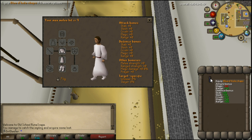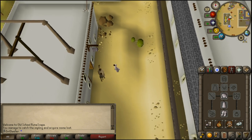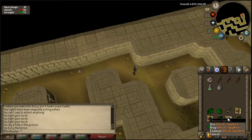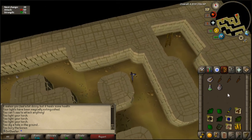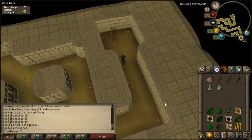After getting eight mithril pickaxes, I finally get the blue d'hide chaps I was chasing. The only item left I'm really looking for is the red spiky d'hide vambraces, but I can't use those until 60 Ranged so it's not very important right now. This is a big upgrade for me — both for magic defense at scarab mages and for the Kalphite Queen. Beyond the vambraces, I'm just hoping to get oak planks, snape grass, and maybe some gold bars.